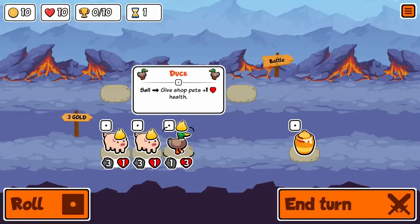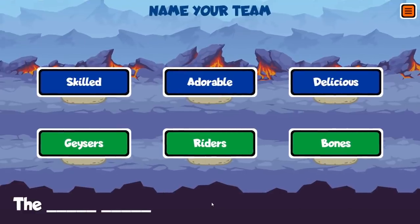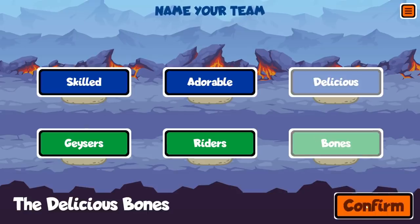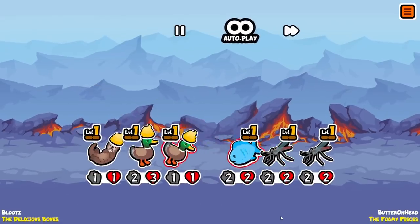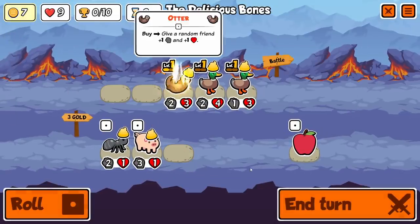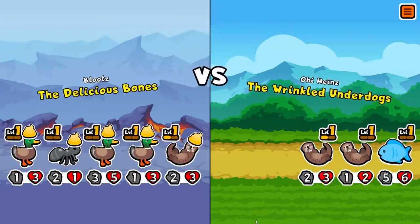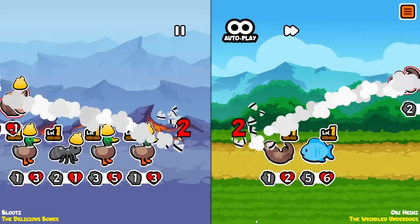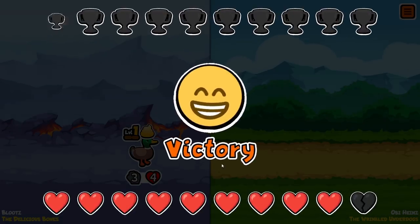You might notice that the duck is now a little bit bigger — it's a 1/3, which I don't really like. But if you sell the duck, better things happen. We get to name our team the Delicious Bones. Go Delicious Bones! Take out the foamy pieces! We're gonna lose this. Stupid mosquitoes. And then we could roll the dice once — we get another duck. The next turn, we'll be able to put the ducks together to get a tier 3 animal. We should have the last few take 1 damage, then 3 damage, then 2 damage. We win! The duck remains supreme.